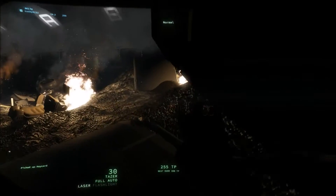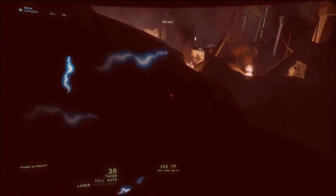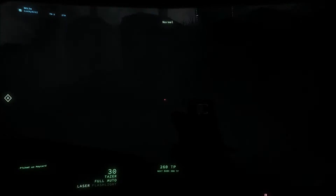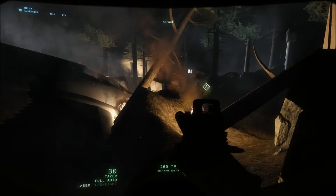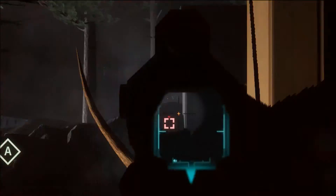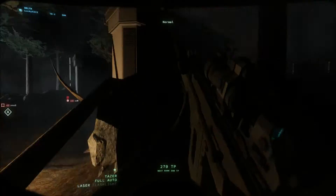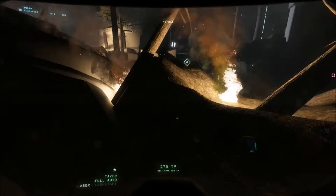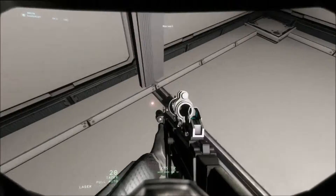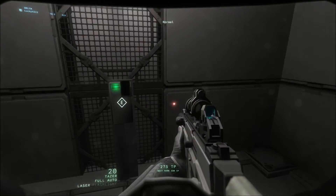Looks like a key card. There's one more hostile here — and that will complete this scenario, and we can exit via the ramp. Congratulations — you have successfully completed the court trials. It is now time to join the rest of the candidates and gear up for real training. Welcome to Project I Am.